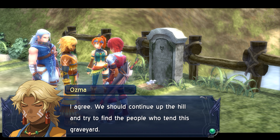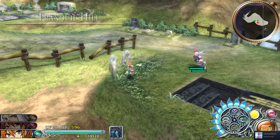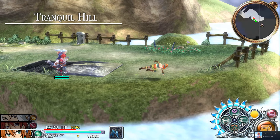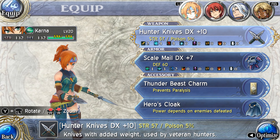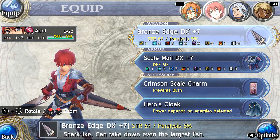I know — isn't it exciting? For you, I'm sure. If it weren't, I'd think you were some kind of imposter. We won't find any of the answers we need by standing around here. We should continue up the hill and try to find the people who tend this graveyard. Tranquil hill. Closer to the troop — achievement unlocked.